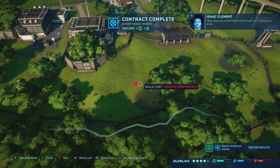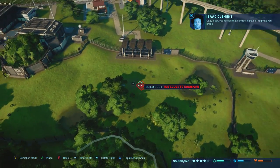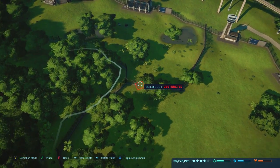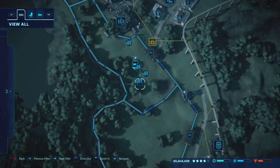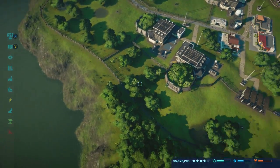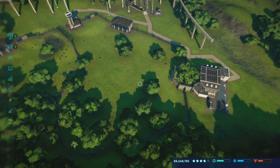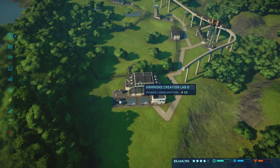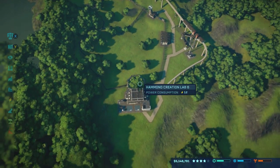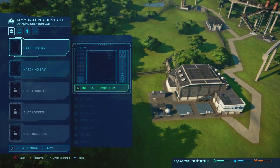You rocked that contract hard, so I'm giving you props. What's my dinosaur visibility like on this one? I think this entire area you can't see, but that's alright. Pretty sure my facilities are pretty good. I think I'm going to try for a sauropod, to be honest.